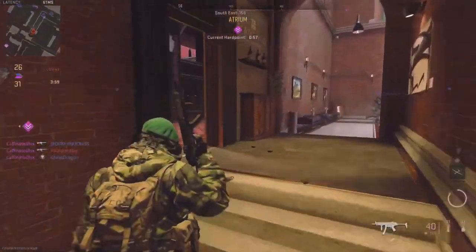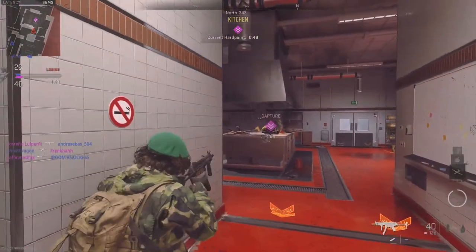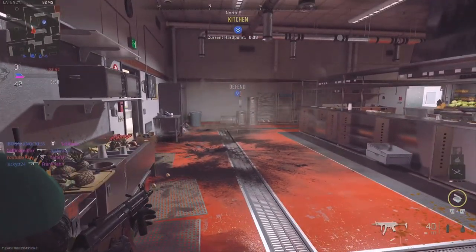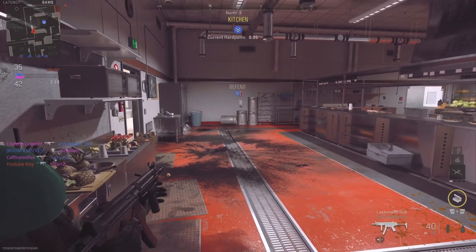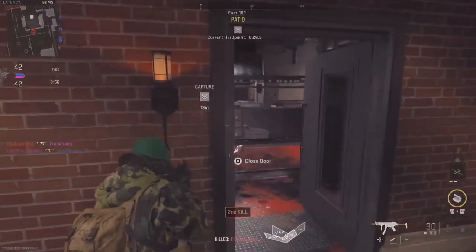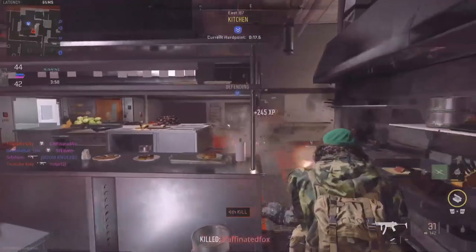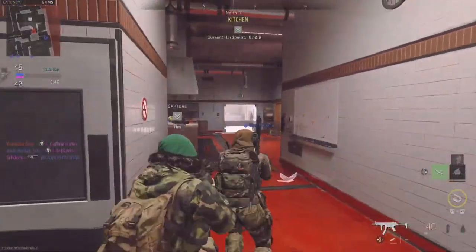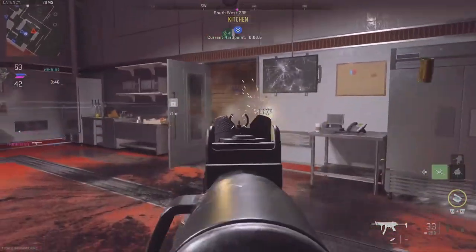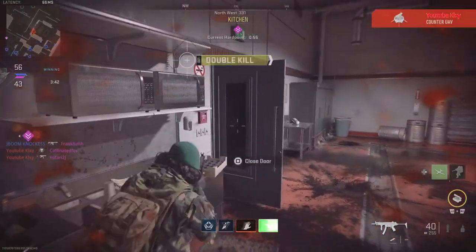Location updated — capture the hardpoint. Stun grenade out. Switching mags. Enemies inside — changing mags. UAV ready for tasking. I'm on your six. Confirming next hardpoint. Counter UAV online — they're blind, solid copy. Counter UAV running signal for interference.